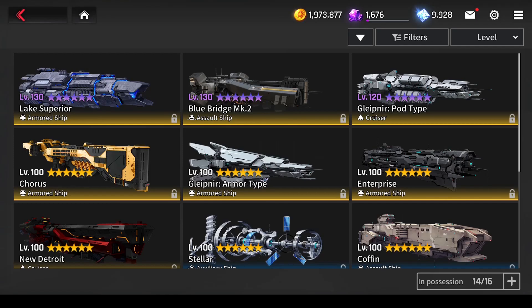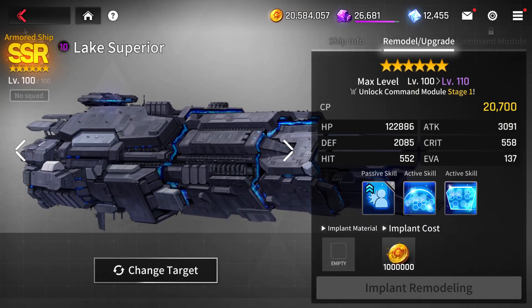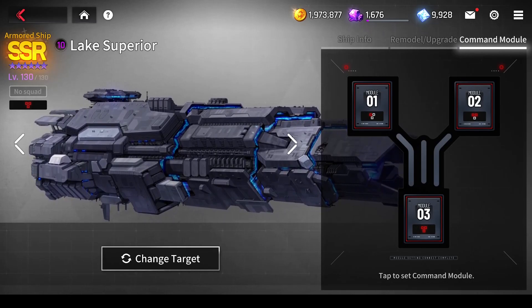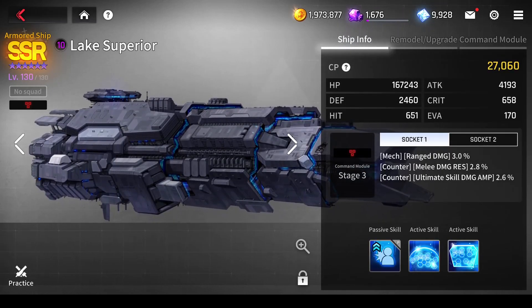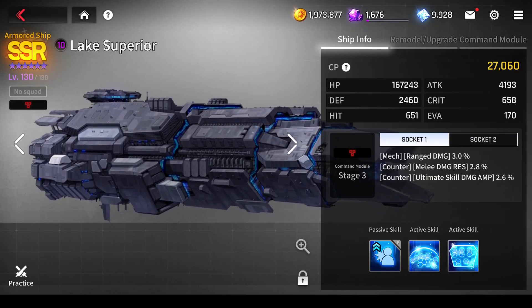The ship remodel system is the newest progression system added to Counterside Global, putting all of our extra ship materials to use. It allows you to raise your ship levels from 100 up to a maximum of 130, raising their base stats by a lot and unlocking a command module after each ship remodel, up to a maximum of 3 on each ship. However, this does not raise ship skill levels — those still max out when you upgrade your ship to 6 stars. Command modules have rerollable passive bonuses that apply to specific unit types and roles, and each module has two passive bonuses that are rerolled at the same time unless you lock one of them.